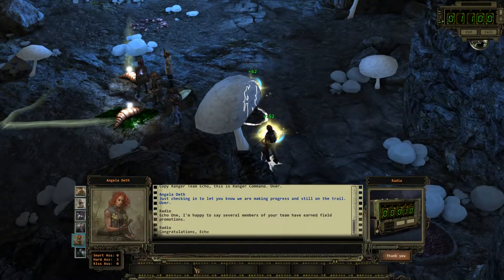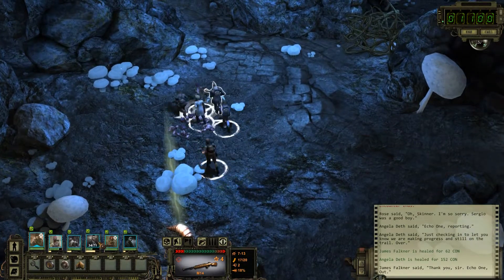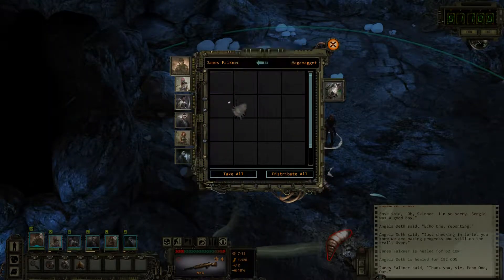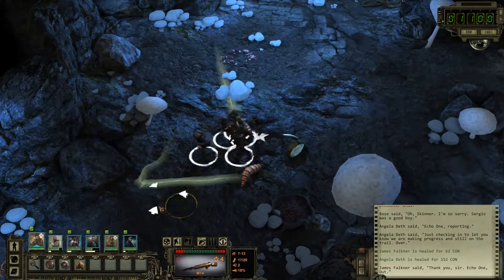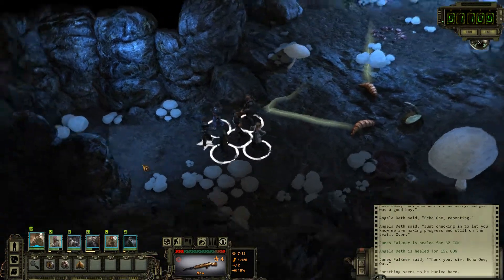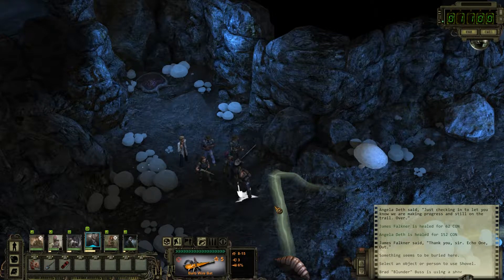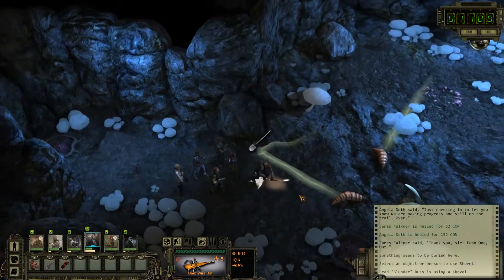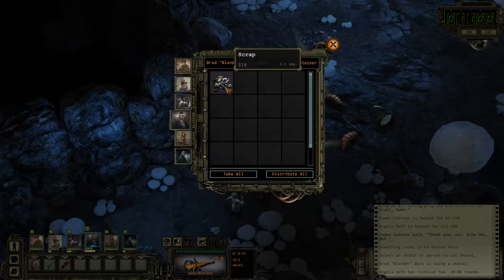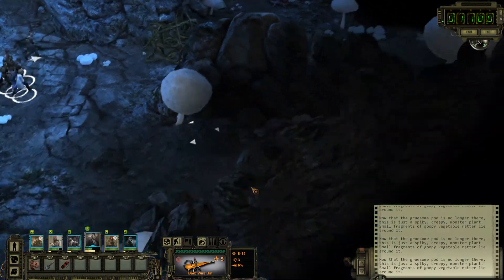We'll upgrade them very soon. One of them is Angela Death, actually — I got a little too excited over Angela Death's promotion. Distribute all that, and the maggot flesh — somebody will buy it. Something seems to be buried here. Let's see here — use it. What treasure will we find? 30-06, that's decent. Angela Death took that. And we can break those vines — that's lovely.